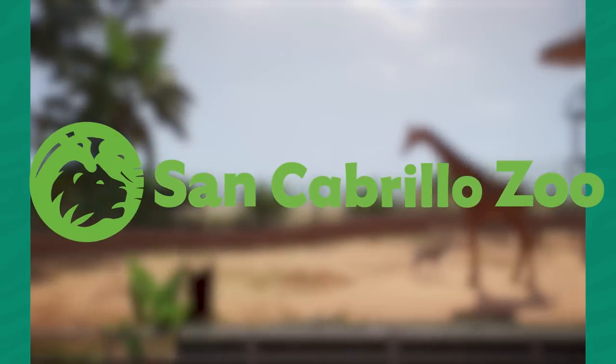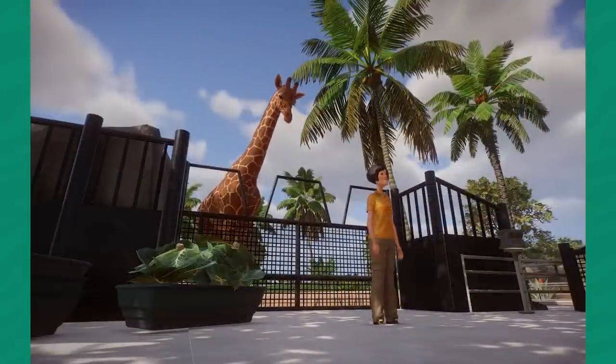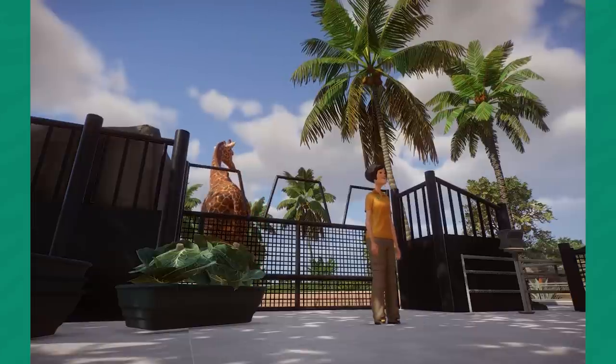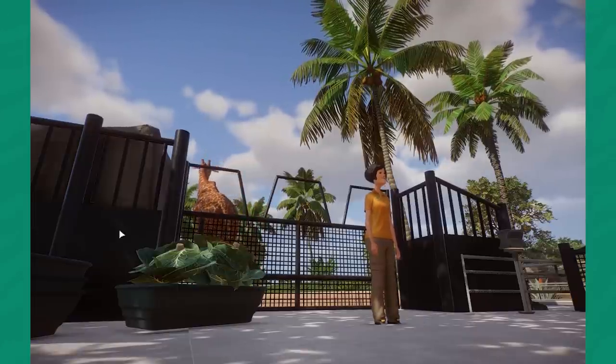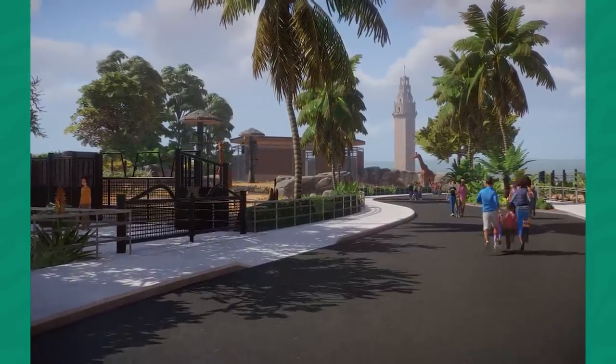In today's episode of San Cabrillo Zoo, we are building for two majestic animals. Not only are we building for the towering giraffe, which kind of matches our little tower back there, but we're also building for the beautiful Dama Gazelle, which was actually just released in the Arid Animal Pack. So without further ado, welcome everyone to San Cabrillo Zoo.